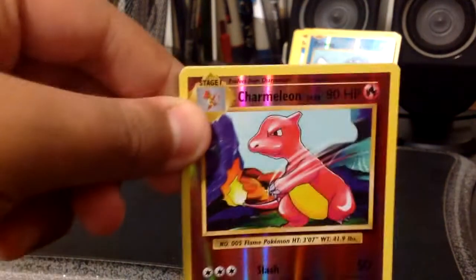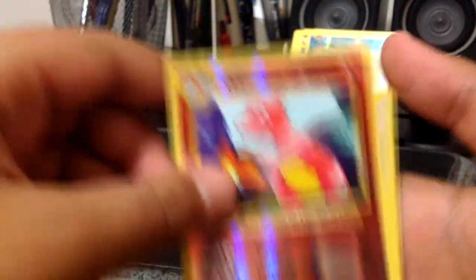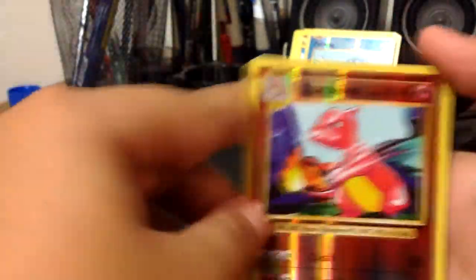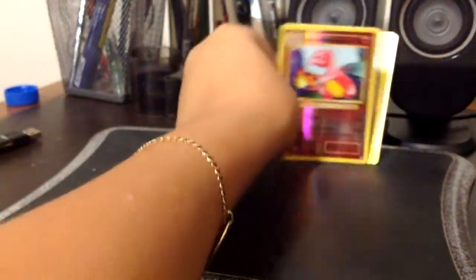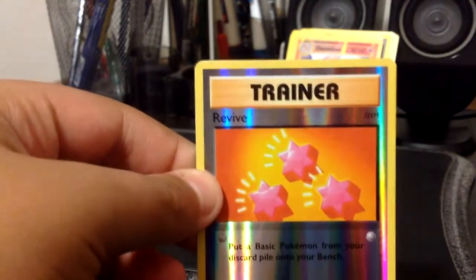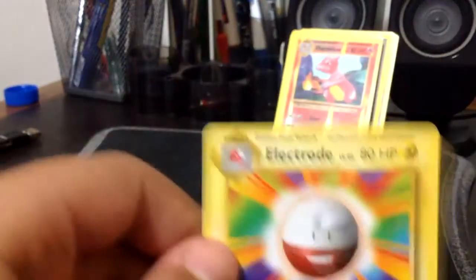My second to last pack was probably the second best one behind the Machamp one - we had reverse Charmeleon which was cool on its own, but we also got a holo Chansey, so both of those went up the back. Then the last pack the cards were pretty bad - all we got was a reverse Revive and an Electrode regular rare, so I didn't even put any of those up the back. Sorry I missed the last three codes.